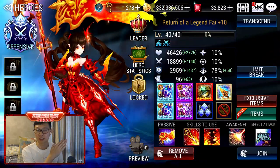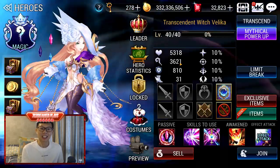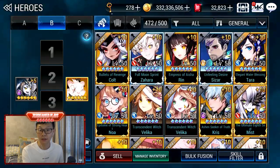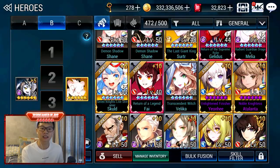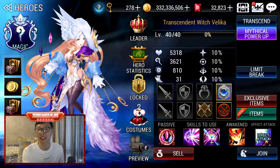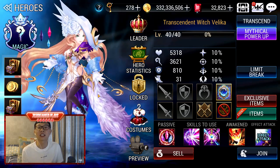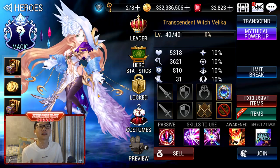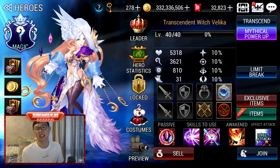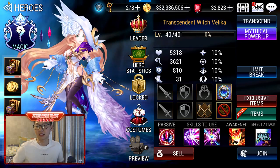Then we have Fai — I'll just leave you guys to watch the videos for Fai. I have another Velika, actually — so that's 3 Velikas in fact, but this one is only level 40. The only reason she exists is because I was making the Beginner's Guide and needed a demo on Mythical Awakening in general. I had to use a Velika for a demonstration because Velika is the best hero a newbie should have.